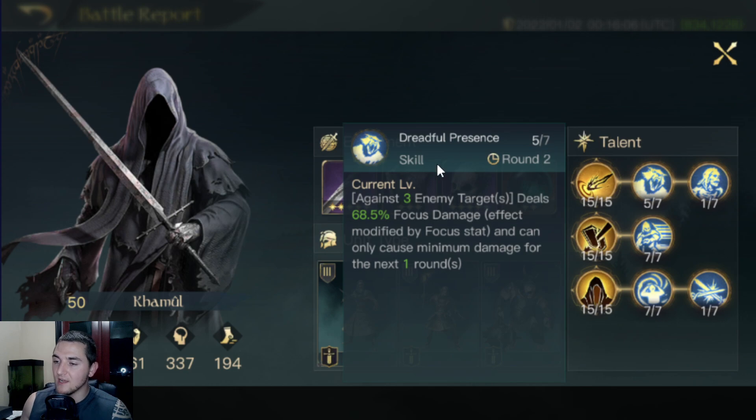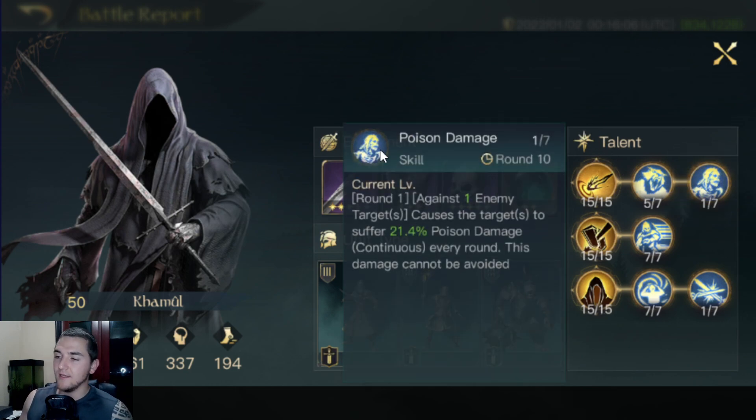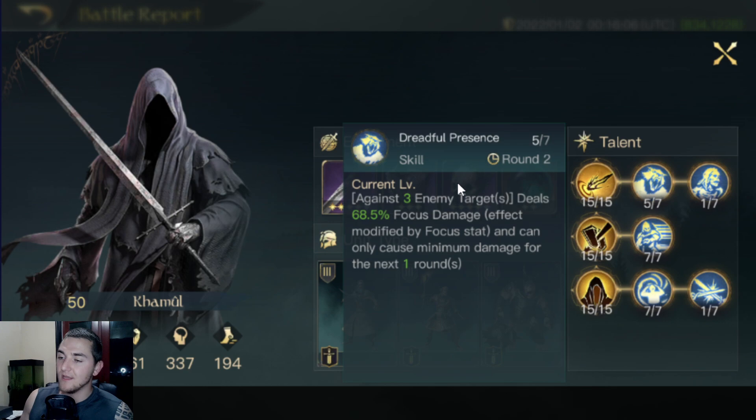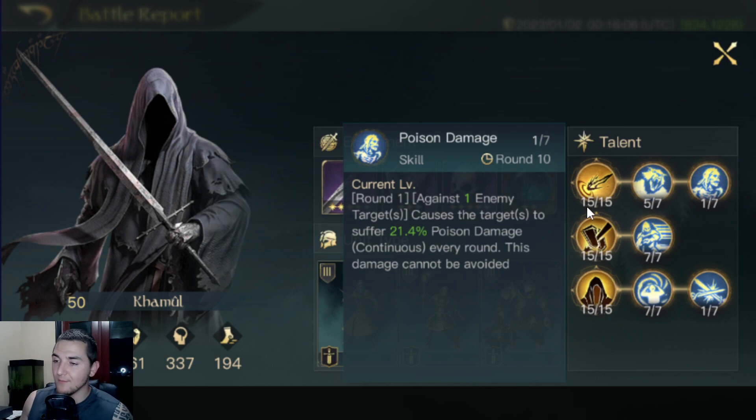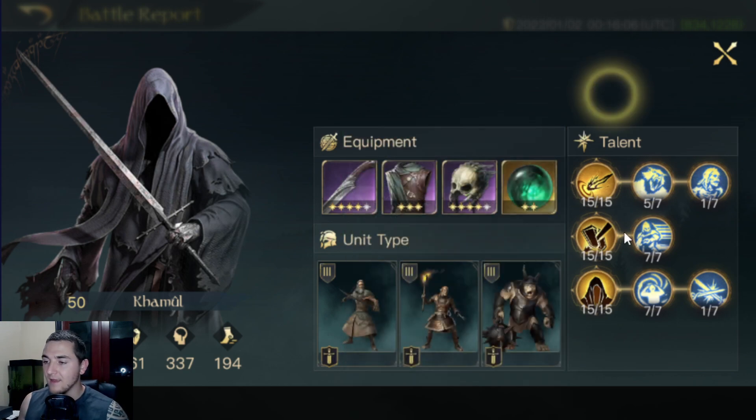I'm excited to see this focus and poison damage build. He's got Shadow of the East maxed out. He's got Dreadful Presence at five out of seven. I would actually max out this poison damage because it's unavoidable and it's higher damage output. What I would do is have one point in Dreadful Presence and flip-flop it — put five points in higher poison damage because it's unavoidable. A little minor min-max tweak there.